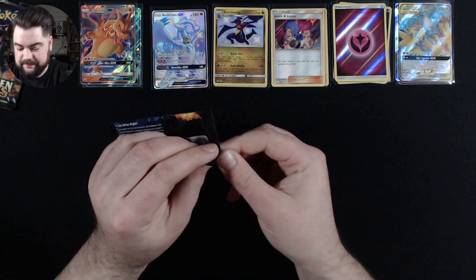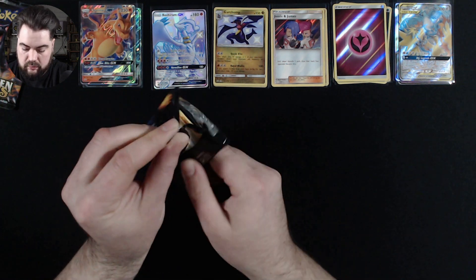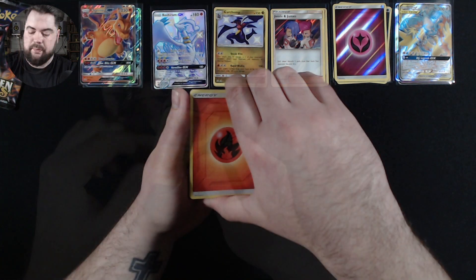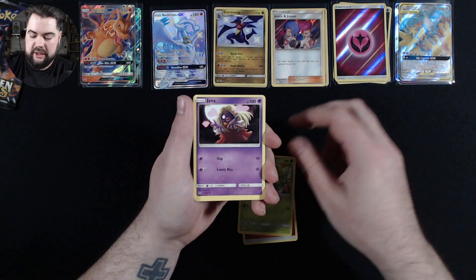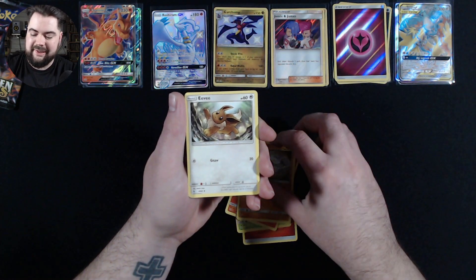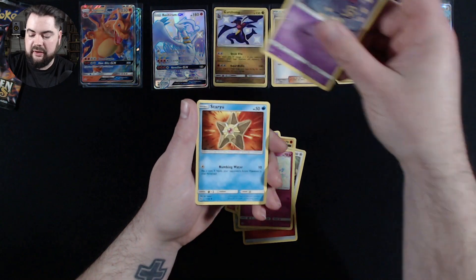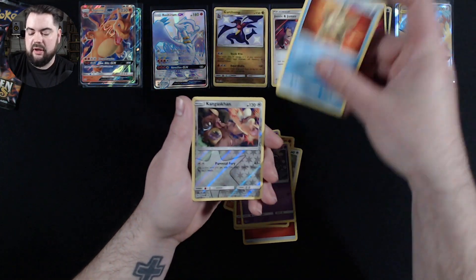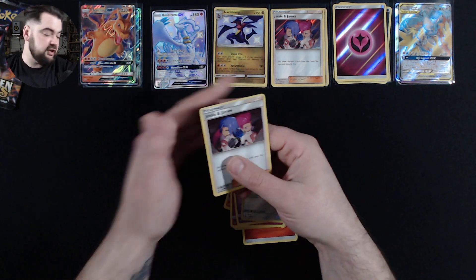Second to last pack: Fire Energy, Metapod, Jynx, Magmar, Geodude, Eevee, Jigglypuff, Koffing, Staryu, a Reverse Holo Rare Kangaskhan, and a Holographic Jessie and James.